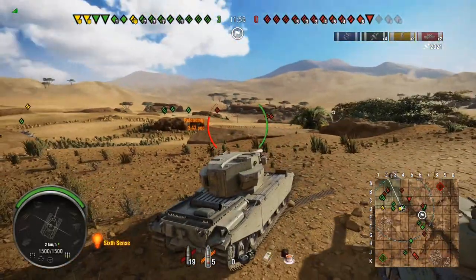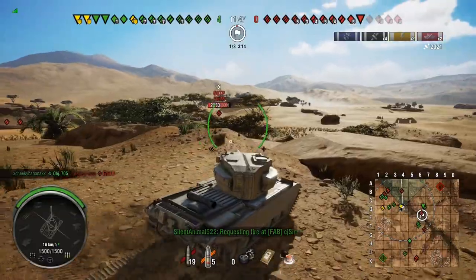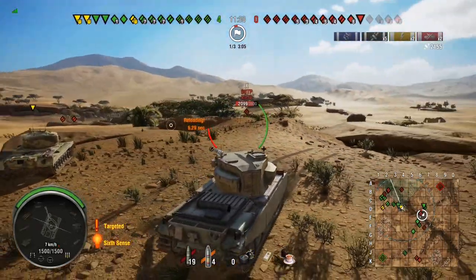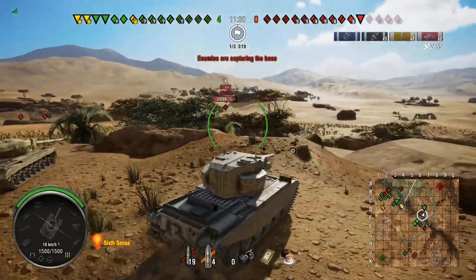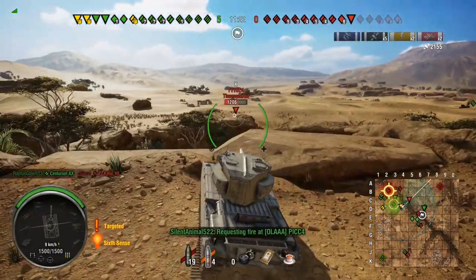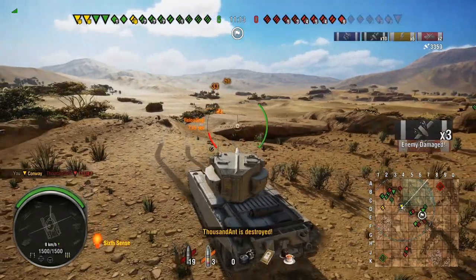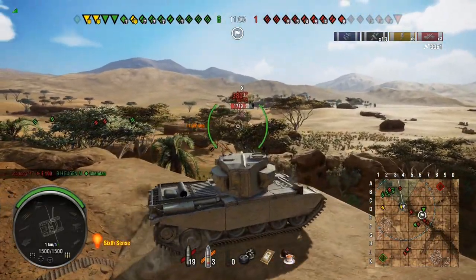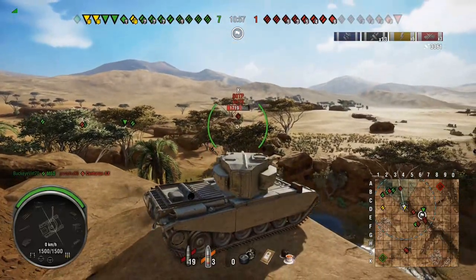The Object 704 has around 280-290 pen on its standard, but this is 770 damage - 20 more - and it's high explosive, so when it pens it wrecks. Since it's a relatively high caliber gun, you don't have to pen all the time to do serious damage. We did just over 100 odd damage without penning there. But when it pens, honestly the shots are juicy.